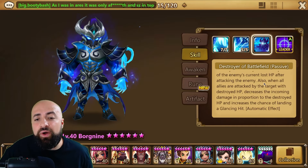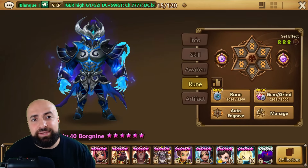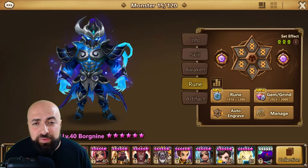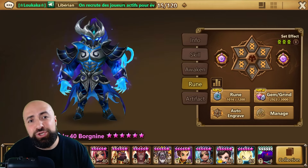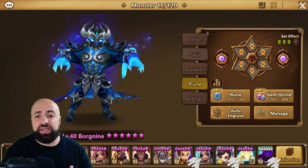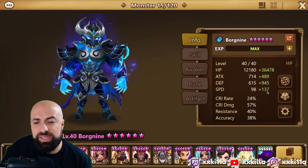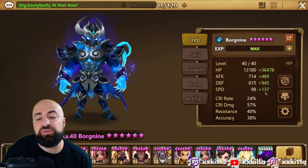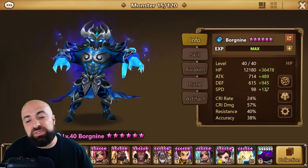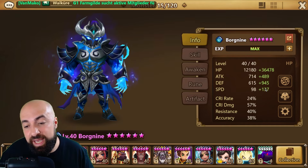You can build him on triple revenge, double revenge seal, or track down double revenge destroy — but you don't need to put destroy on him because he is destroying HP very, very fast. I would recommend you hit 126 speed. If you're using him in siege, you just want to hit that 120 speed minimum so you can have his proper turns and not get overlapped by the enemy.